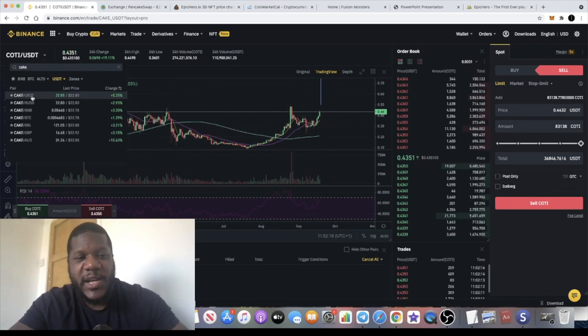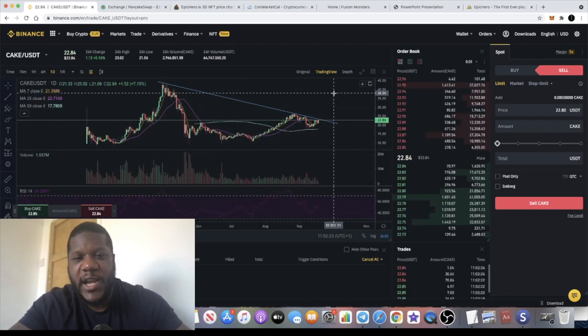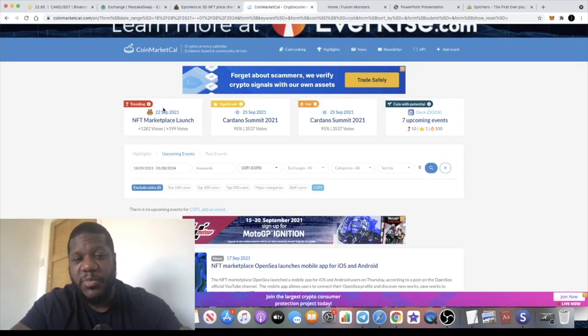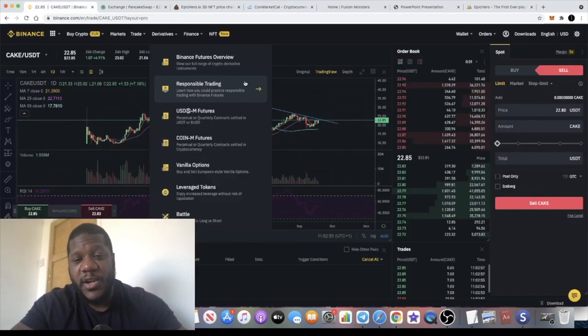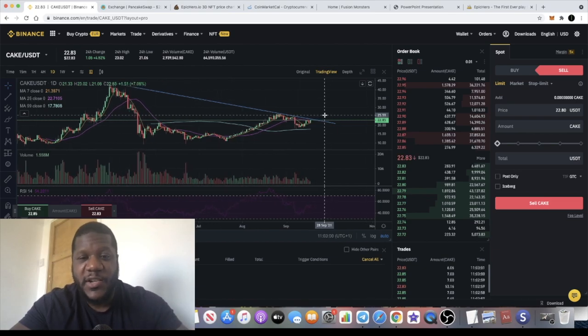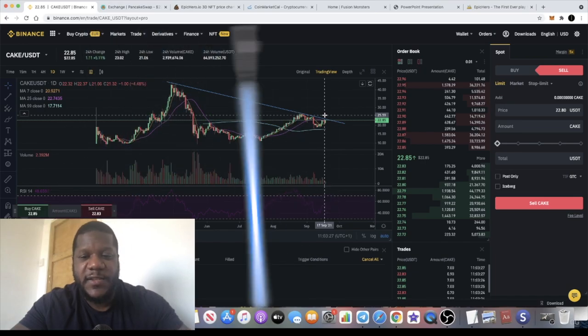I normally trade the USDT pairs on CAKE, but if we break this line we're going to see some upside. Another reason I'm bullish on CAKE is because they have an NFT marketplace launching in less than a week — if it breaks this level I think you could see major upside for this token. None of this is financial advice; make sure you do your own research and don't risk more than you can afford to lose. Those are two bonus picks for the day — good long-term holds in my opinion. Subscribe to the channel, like and comment below, and I'll see you guys in the next video.